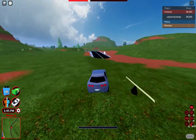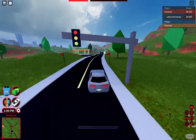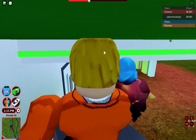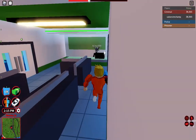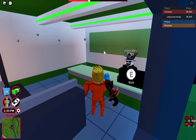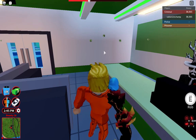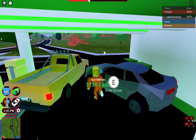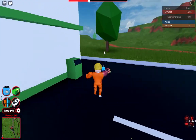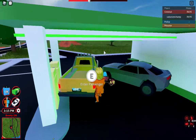The second place to redeem a code is at the gas station over here — you can use the codes there. I've got 35,800 right now. Let me see if it works at the gas station. I'm not sure exactly where the terminal is, but I'm 99% sure the gas station was one of the code locations.